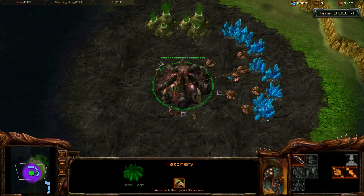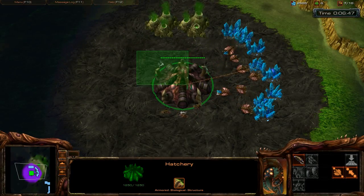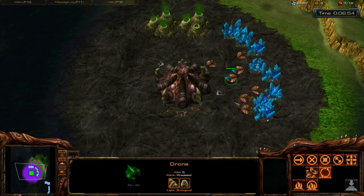This is what you start off with as the Zerg. You start with your hatchery, which is just your main base. And these are your workers that you automatically start out with — this many workers. They'll start in a line.